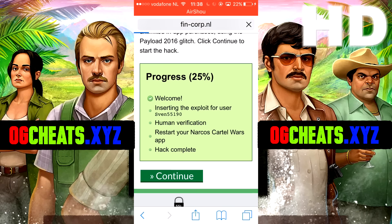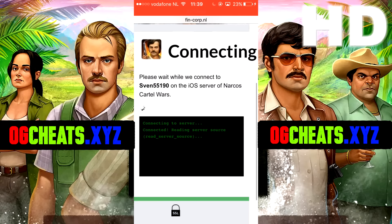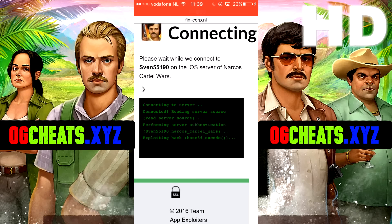Click on continue. Now the generator is connecting your Narcos Cartel Wars account. After that, you need to prove that you are not a robot.